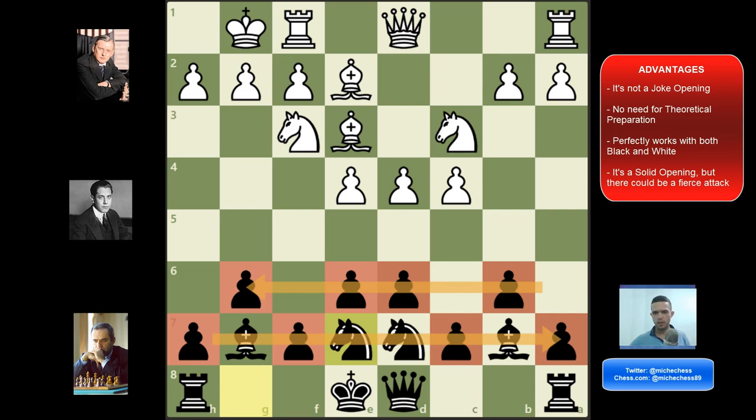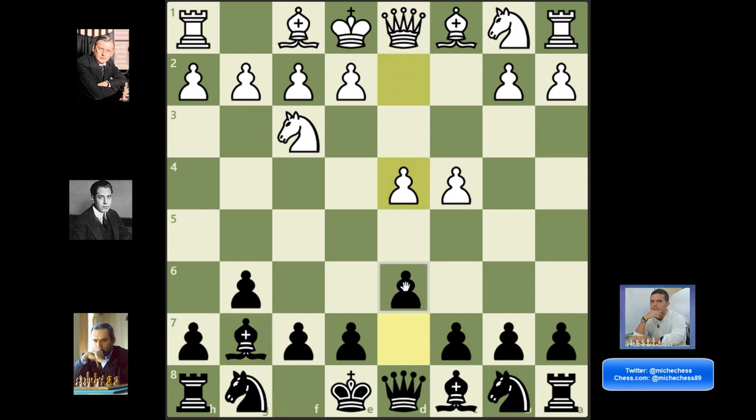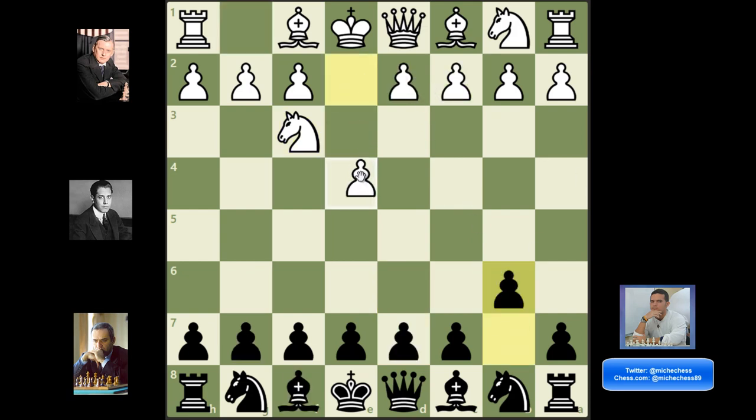Let's go to the board to learn how to play this system. If white plays knight f3, we can play g6, and if they continue with c4, we can play bishop to g7. After d4, we can play d6. So far we have a modern defense. One of the ideas of hippopotamus defense is that it's going to be like a mix between a modern defense and an Ow defense — where we play b6 and e6, with the bishop coming over the fianchetto.